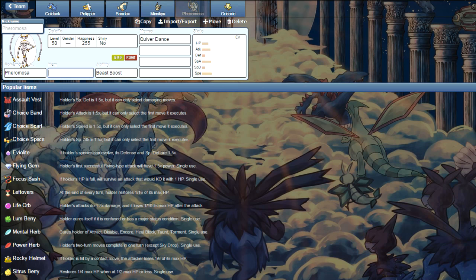Another niche threat is Double Dance: Pheromosa with Quiver Dance and Oricorio. Oricorio's Dancer ability automatically copies any Dance move used that turn. So Pheromosa uses Quiver Dance — plus 1, plus 1, plus 1 — and Oricorio also gets plus 1, plus 1, plus 1 through Dancer, and Oricorio still gets to attack that same turn. It's going to hurt. The Electric/Flying type is the best typing out of the four Oricorio forms, giving you the best dual typing. You don't see it that often but it's a threat to be on your toes for.